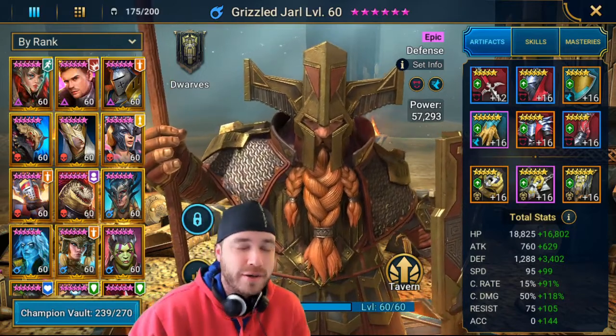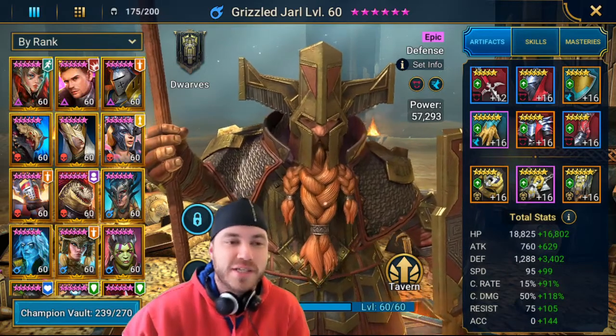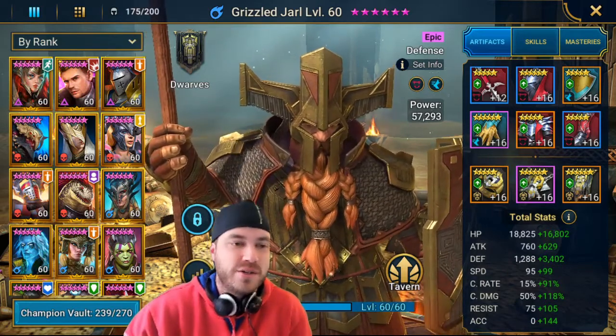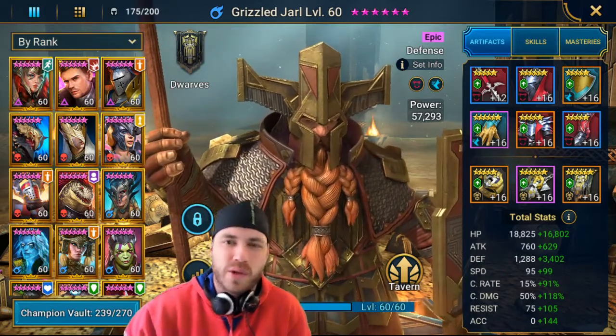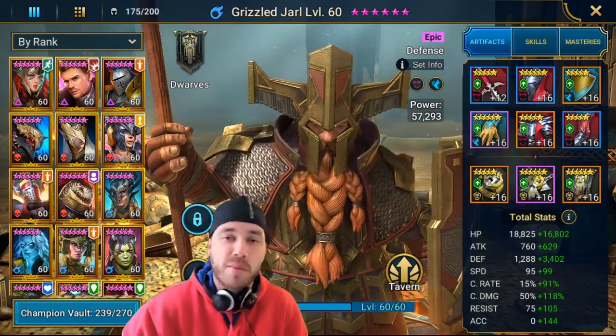We're going to go over another how-to gear a specific champion, which is going to be Grizzle General today. I just made a video on him kind of crushing the clan boss. He's as good as a legendary. So we're going to go over what we're looking for, specifically his skills, what kind of gear we're going to look at, and where we're going to put him in the game.